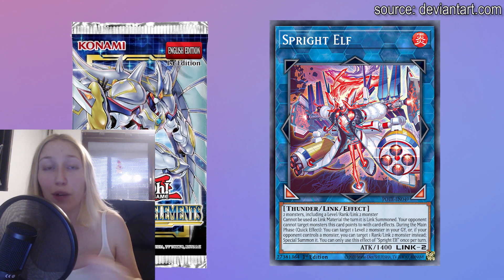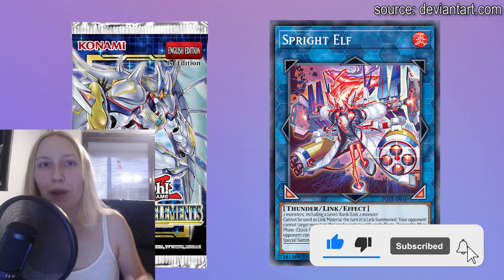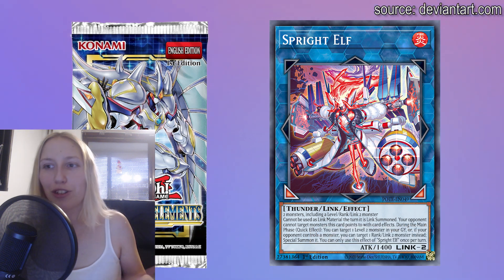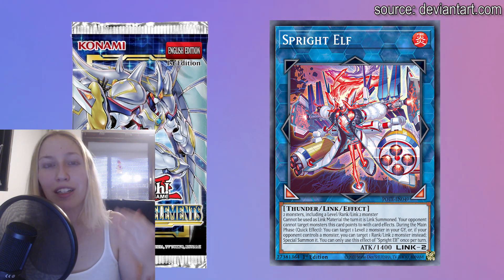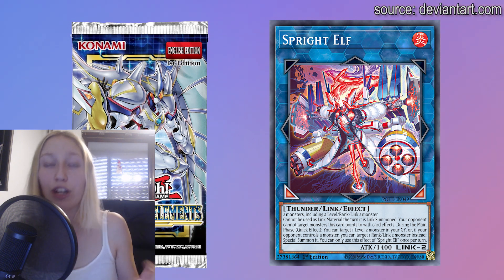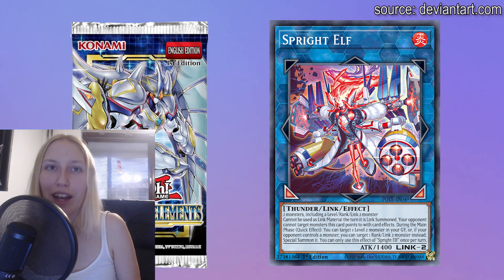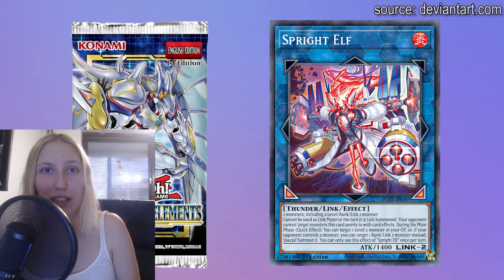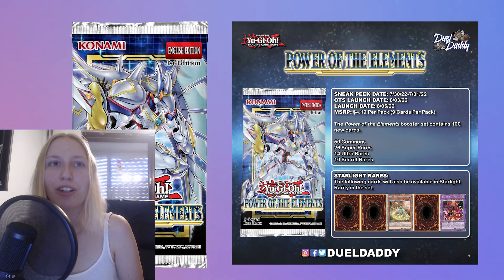Keep in mind that Spright Elf cannot use itself as link material the turn it's summoned, so you need to think about your combos carefully. But together with Halqifibrax, since Elf is a quick effect, you can get a free body — use whichever monster Halq summons for a synchro summon and add another body with Spright Elf, getting an instant synchro monster easily through both. It's going to be heavily explored, so even if you're not picking up the entire Spright strategy, get your hands on Spright Elf because it's generic and busted.